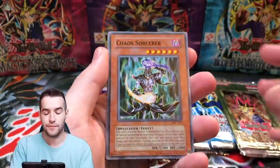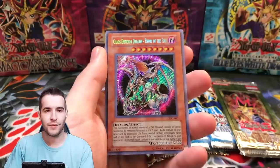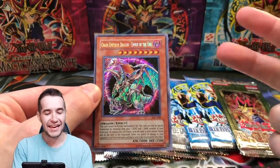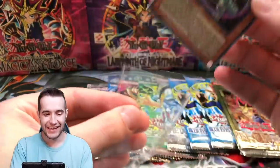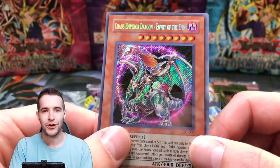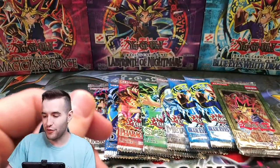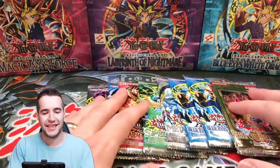Let's go another Invasion of Chaos — second to last pack. These packs have been absolutely crazy for IOC. We have Chaos Sorcerer, DD Borderline, Burning Algae... I'm speechless. Chaos Emperor Dragon, Envoy of the End. That's DMOC and Chaos Emperor Dragon. Where is the BLS? What in the world? This is crazy. This card just never ceases to be beautiful. Look at it — that card looks absolutely awesome. Even in the reprint, which people think doesn't look as good. That looks amazing. Chaos Emperor Dragon Envoy of the End — that's both secrets. That's DMOC. We pulled everything from IOC. Those packs were absolutely loaded.